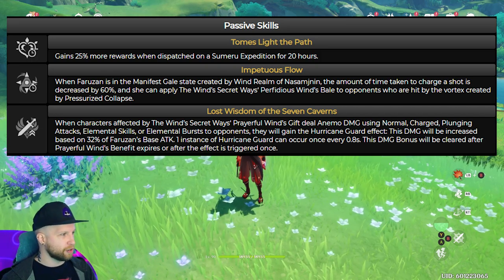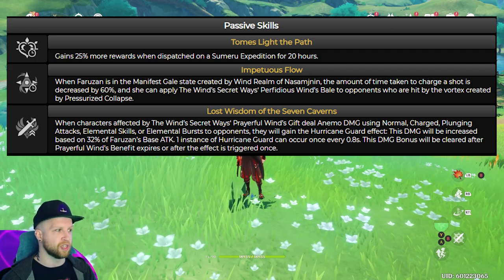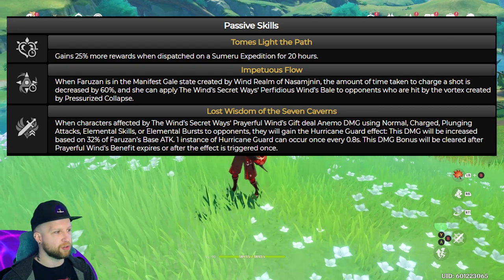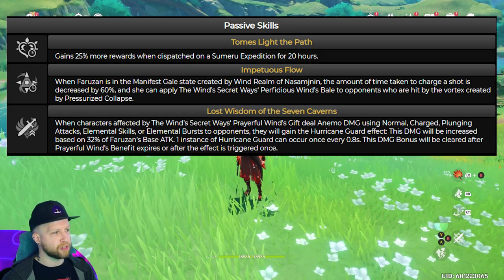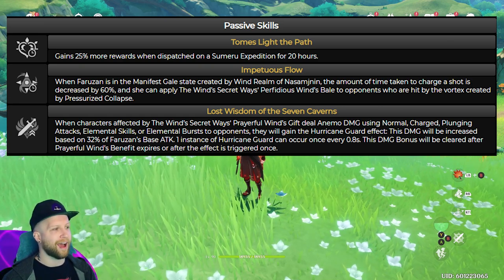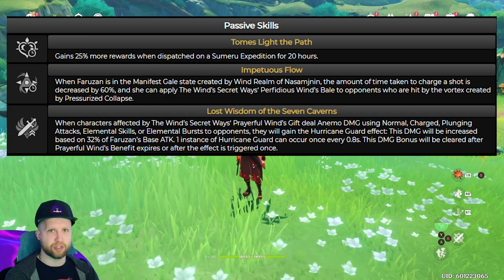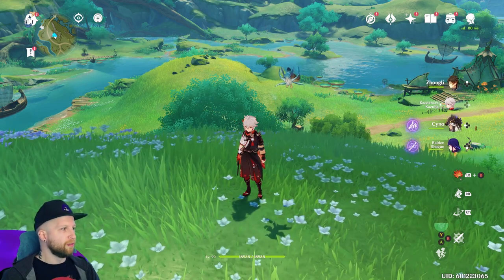The third passive is: when characters affected by Wind's Secret Ways Prayerful Wind's Benefit deal anemo damage using normal, charged, or plunging attacks, elemental skills, or elemental burst to opponents, they will gain the Hurricane Guard effect. This damage will be increased based on 32% of Faruzan's base attack. One instance of Hurricane Guard can occur every 0.8 seconds. This damage bonus will be cleared after Prayerful Wind's Benefit expires or after the effect is triggered once.